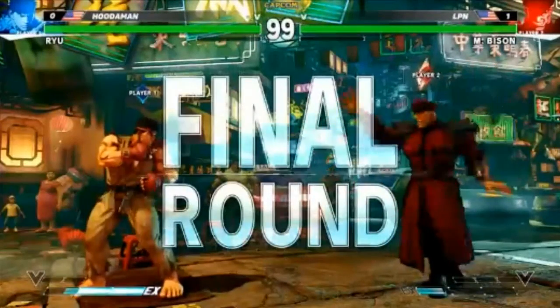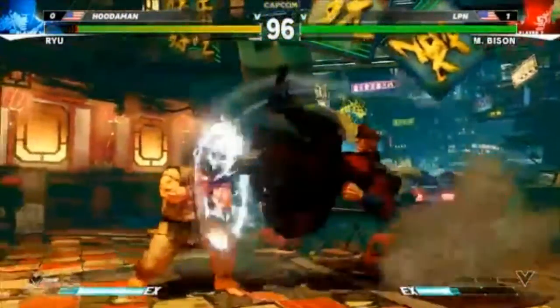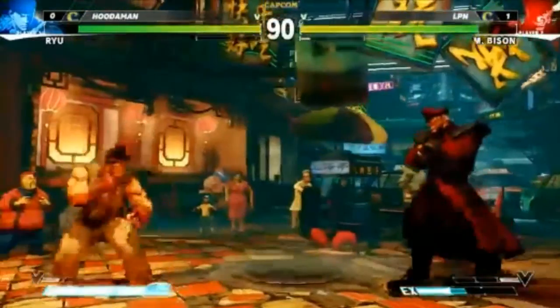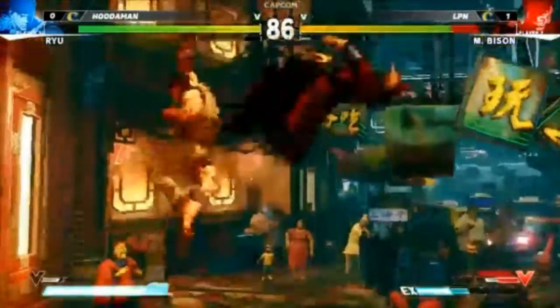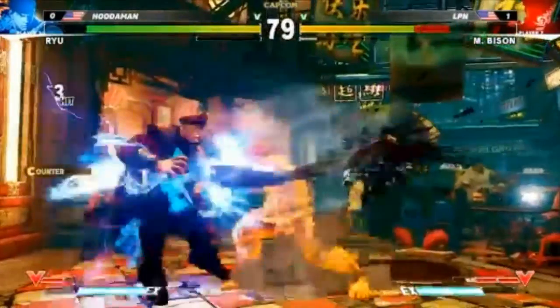I love him using that flame every once in a while just to keep the advantage. After the scissor kick on block — even the short one — it's safe but you don't have frame advantage. So the low strong into flame right there — that's not a true combo, you can get something in between — but if the opponent chooses to block it, Bison gets some advantage and pressure. I like how he's switching between the two. It gives him pressure and anti-air if you use it early.